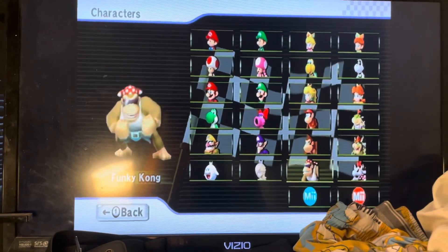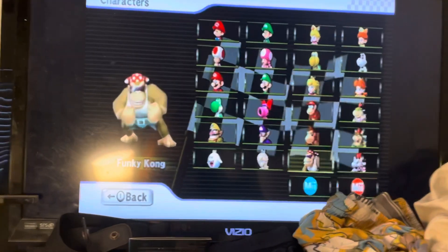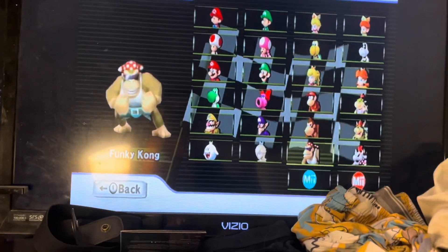And Funky Kong — in order to get this character, you have to unlock four Fast Staff Ghosts.